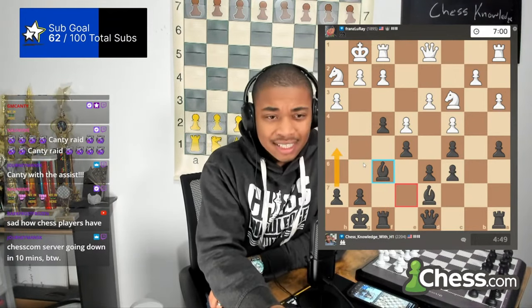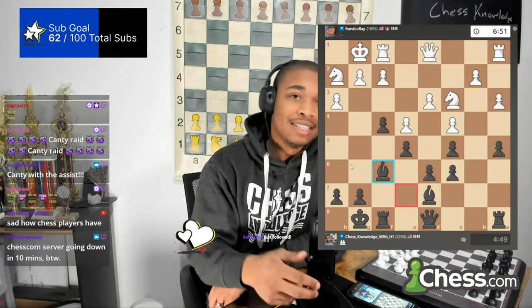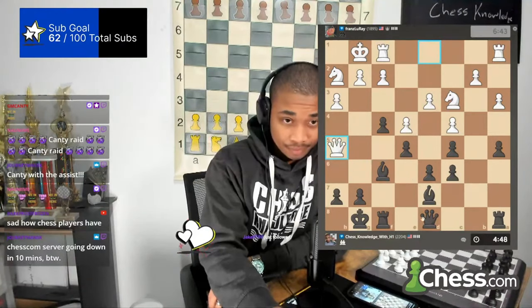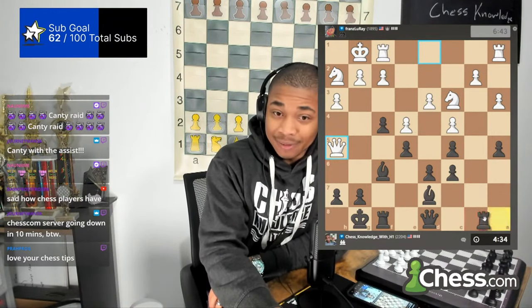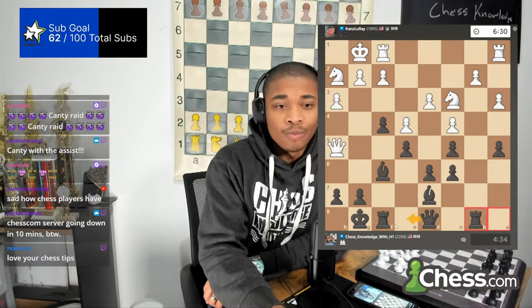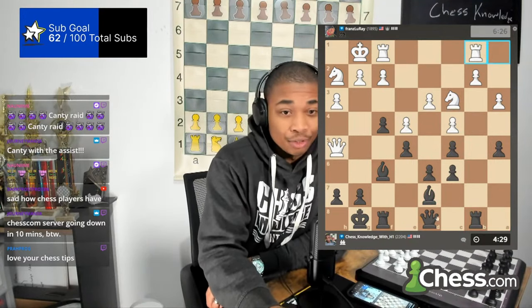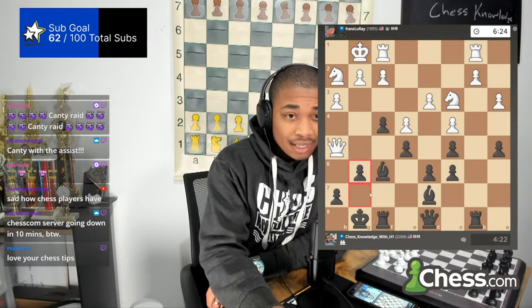This move queen to H5 was pretty annoying. We're going to do rook to B8 first, because queen to H5 isn't really a threat. We might be thinking about either queen to E8, playing a good endgame with two bishops, or we could do G6 and actually go for the attack. Now that I'm looking at G6, yeah, that's what we're going to do — we're going to actually go for the attack. Ignore all my instincts of trying to do a simple queen trade.